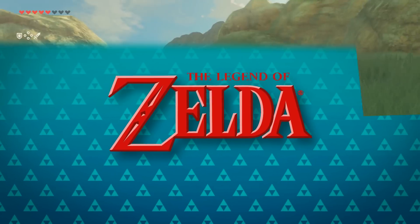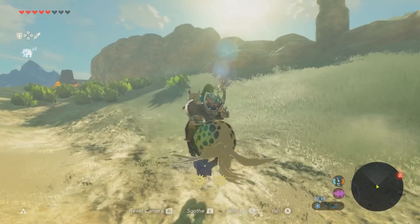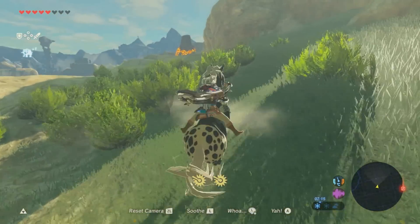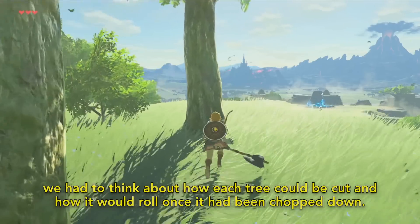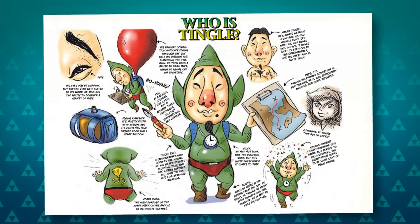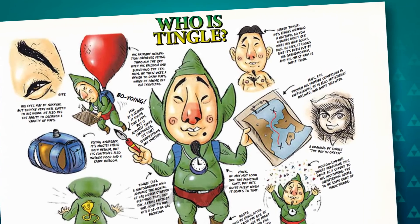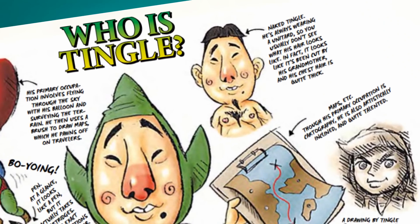Developing a Zelda game isn't as simple as generating an overworld, filling it up with enemies and setting the player loose. A huge amount of thought and work goes into creating every single element of the game, from how it'll look, to the theme, the dungeons, the characters, enemies — and someone somewhere has to draw concept art of Tingle in his underwear, which is pretty much the most essential part of developing a Zelda game.